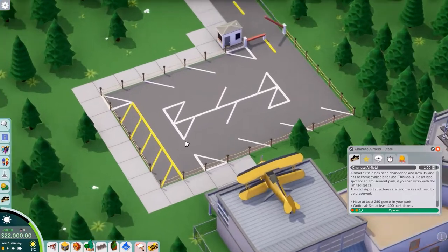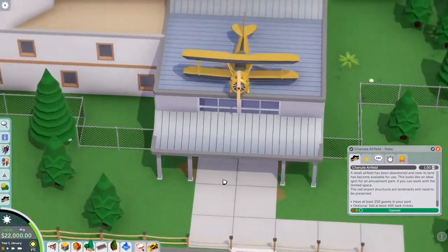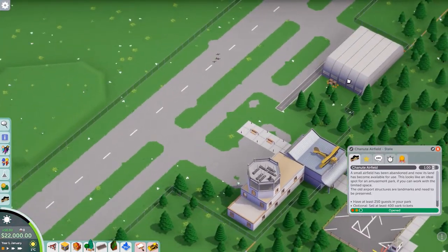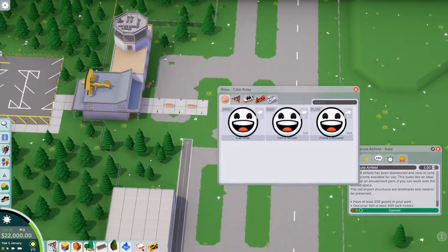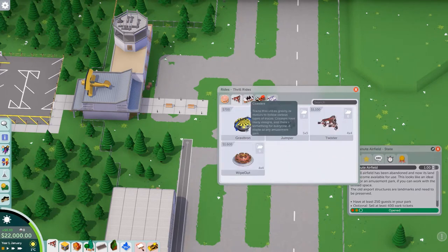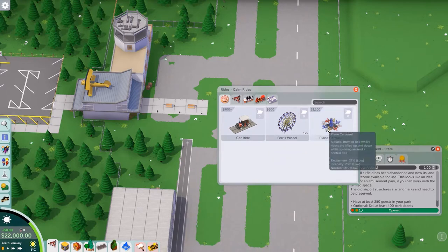We're back, full time Parkitect. This is kinda cute - I like it. Cute little parking area. One thing I definitely want is a winged coaster, I think that would look really cool. We have it in the budget. Let's see if we have it unlocked. Probably not - yeah, we don't have that unlocked. I wonder if anything you've already had unlocked is still unlocked. We didn't have the car ride, I don't think. Definitely didn't have a plane carousel.